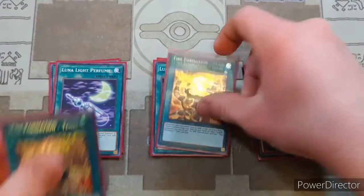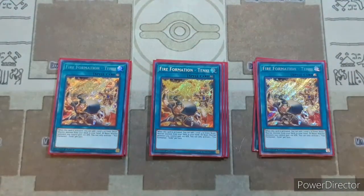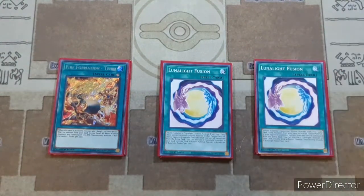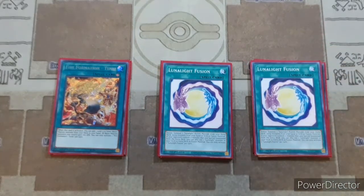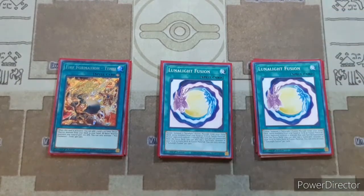Then we have three copies of Fire Formation Tenki to generically search all of our Beast Warriors, which is all of our Lunalights. Then two copies of Lunalight Fusion, which also just got reprinted in Legendary Duelist Season 2. All of these cards are now super duper budget and they really weren't even that expensive to begin with.